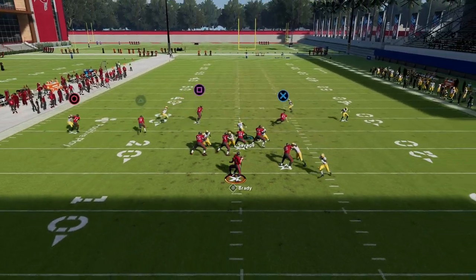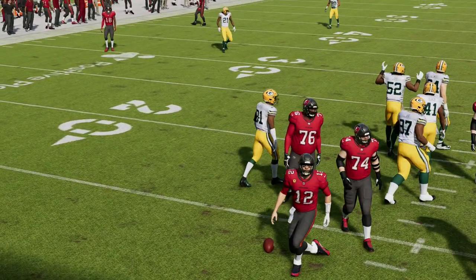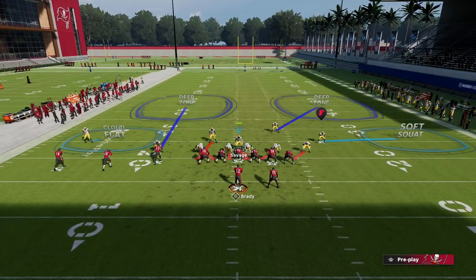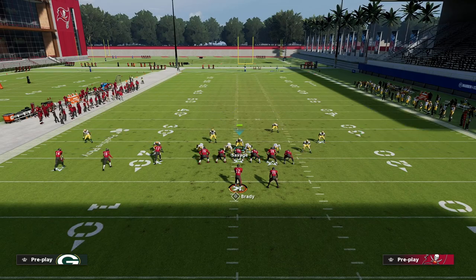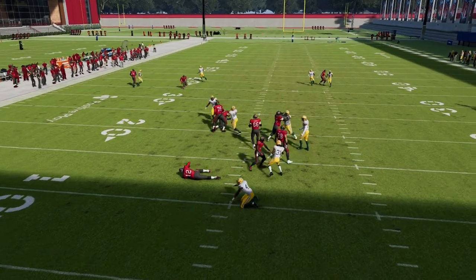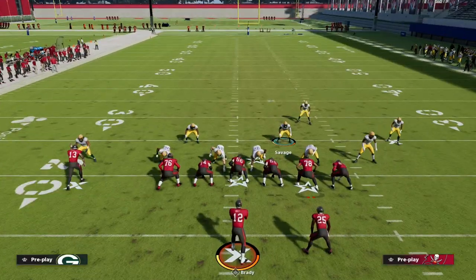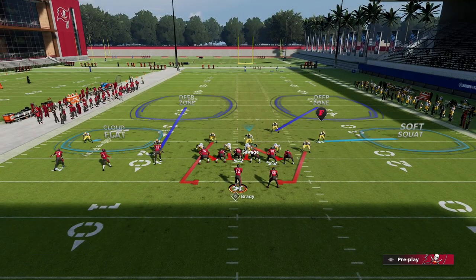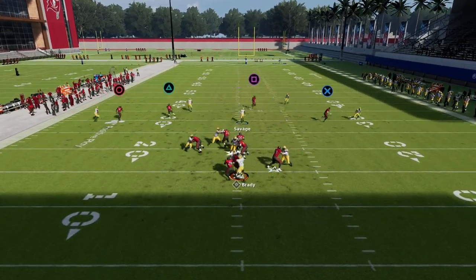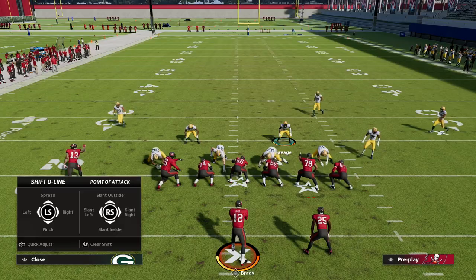At the snap of the ball, we're going to get pressure looping around at the running back from the safety. The linebacker on the running back side does a really good job of circling him and holding him in. One of the two players will come relatively quickly, forcing the quarterback to make a quick snap decision. Most people who run trips tied in don't know many pressure concepts that beat this pass protection, but this one is really, really effective against it.